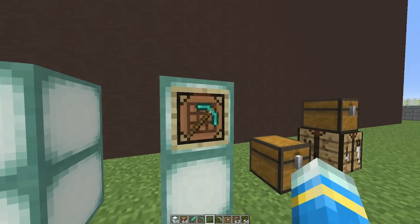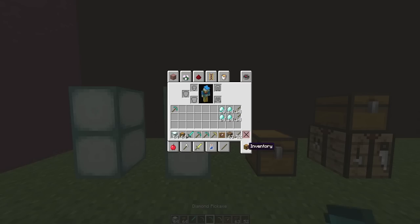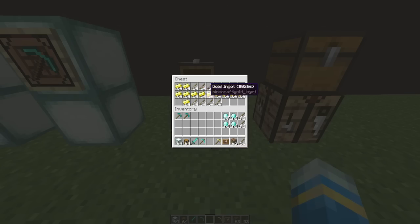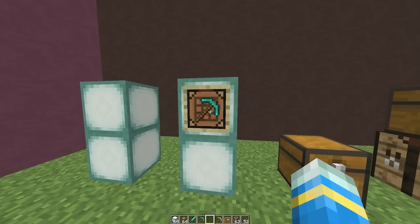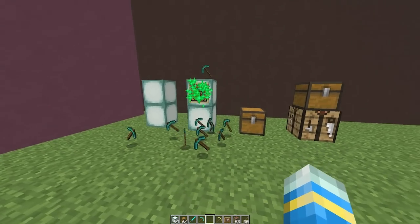For example, there's a diamond pickaxe on this frame — if I right-click it, you'll see a nice particle effect and we get the diamond pickaxe. It uses items from your inventory, or from the chest if the frame is placed on one and the chest has the correct number of items.